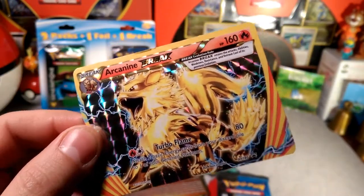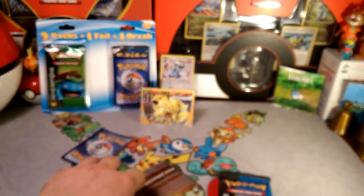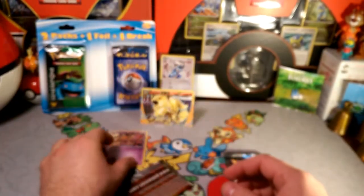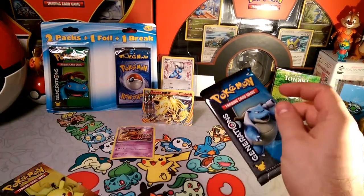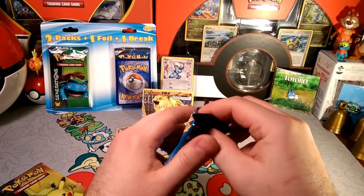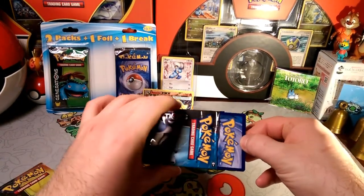I just wish it was easier to play — having to evolve twice just makes it a little more difficult, but I do like me some Arcanine. This thing is so damaged I'm not gonna sleeve it up. The holographic is a Giratina, the Devour Light, which is also pretty well warped. You can play one in a deck — that's pretty much your Greninja counter. As long as Greninja is still in the format, Giratina is there just to stop it.